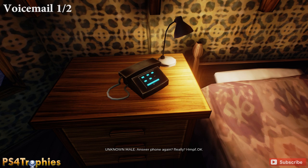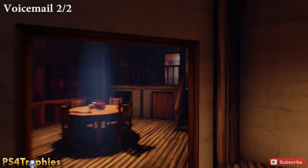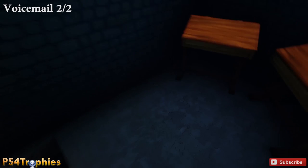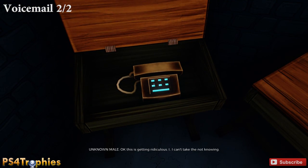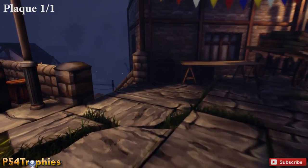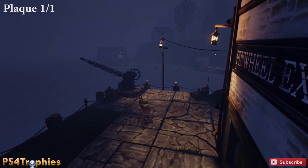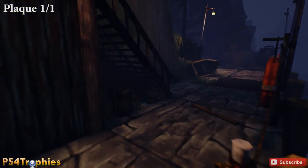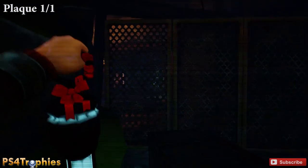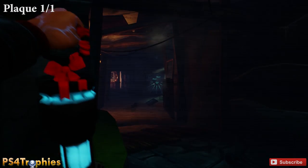The second voicemail recording is in the school — it's in the secret area behind the wall that you painted. Go ahead and pick that up for yet another gold trophy. Now the last thing we need to do is restore one final plaque. Go back down to the docks, very close to where the first projector was. You'll see a closed gate — behind it in the distance is the plaque. Hold L2 to hold your lantern and then hit R2 to restore it. That gets the final trophy and final collectible. Thanks so much for watching — please like, comment and subscribe.